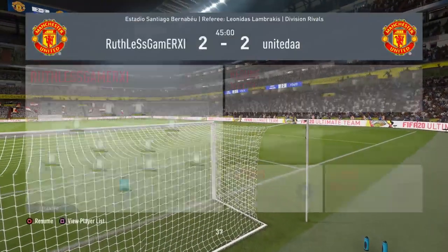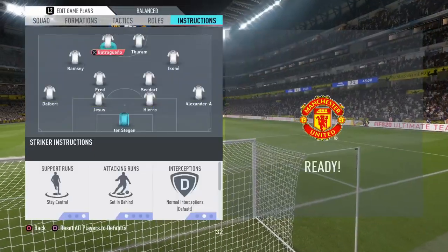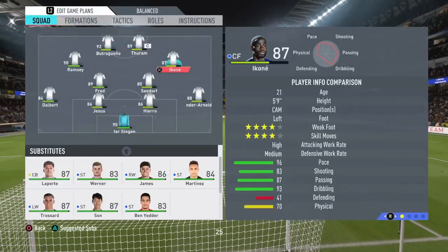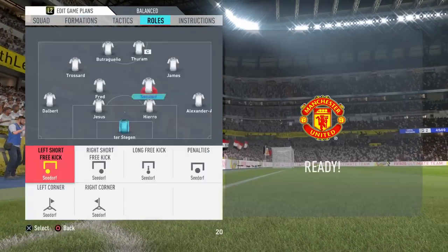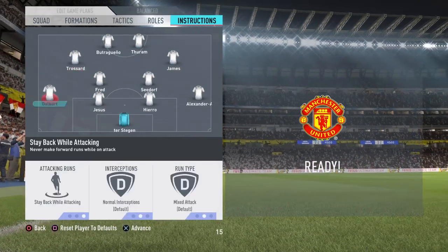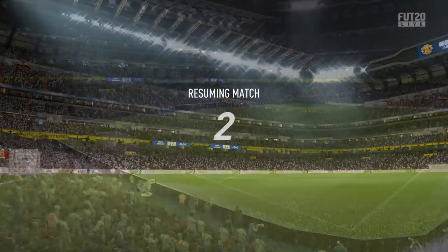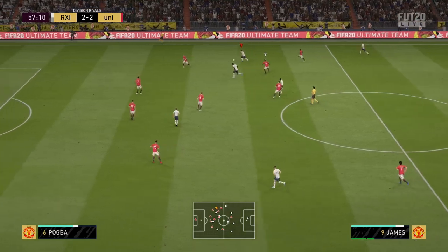Half time approaches and now we make the changes - we put him on target man and see how it plays out. We bring on James and Trossard for our wide cams and put them on drift wide - that's the only changes we make. The most voted chemistry style is engine but I'm using a sniper on him because I think that's the better option. You don't really need a passing boost, though his passing is not amazing.